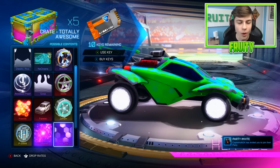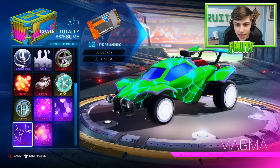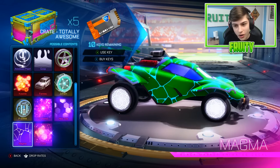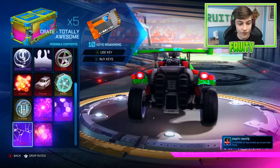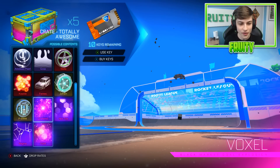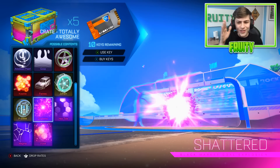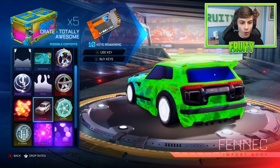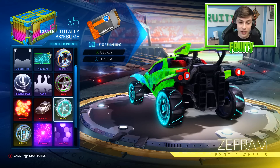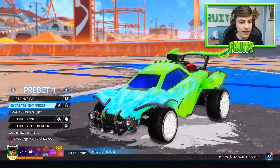Then we have Hextide, which is another one - please be another new mystery, please don't let Shattered be the only one. New Black Market decal - Magma. I don't think you can get that painted, but that's not bad, Magma's nice. And then we have Voxel - that's good as well, it's kind of like Pixel Fire. But guys, look at Shattered - oh my goodness, this crate is very good. The imports are cool, the exotics are pretty cool, and the mystery Shattered is pretty cool. This is a good crate, in my opinion.